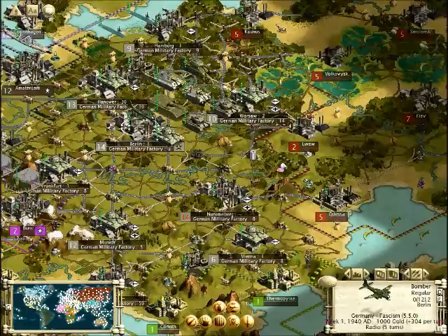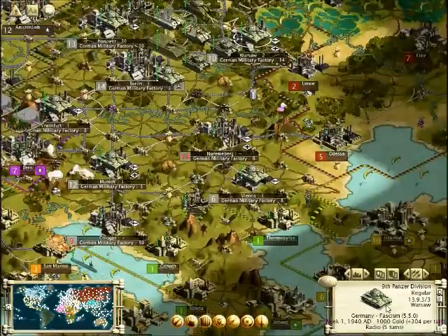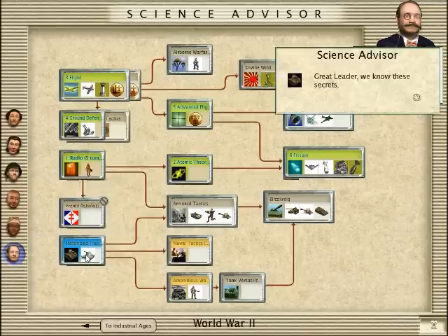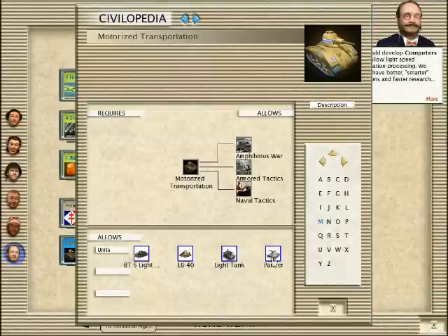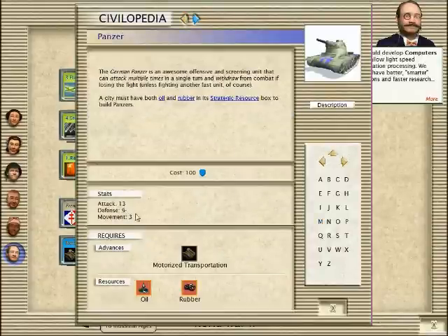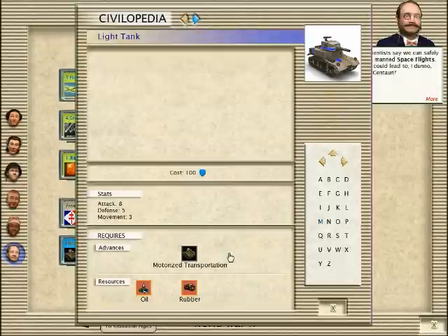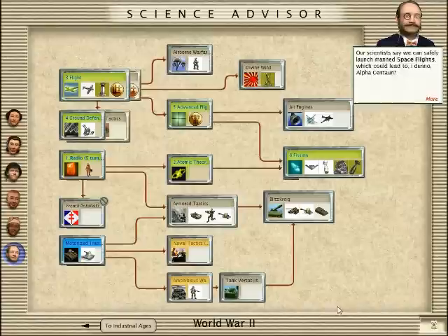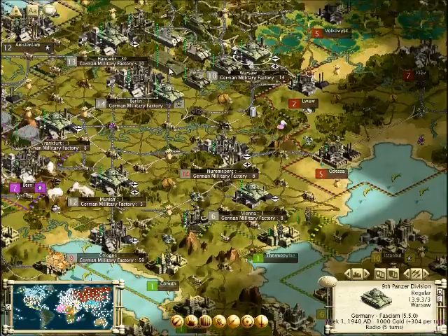Now I'm going to be showing you the medium tank of the German Army. This right here is the Panzer, and this is the light tank. This tank has 13 attack, 9 defense, and 3 movement. This tank is stronger than any other light tank, as you can see. Light tanks only have 8 attack and 5 defense, so you're at a massive advantage as Germany because you can blitzkrieg through everything.